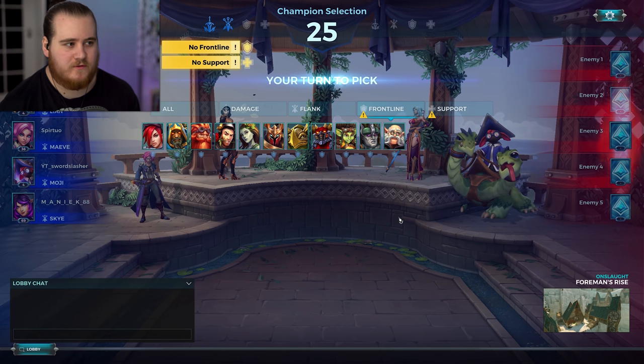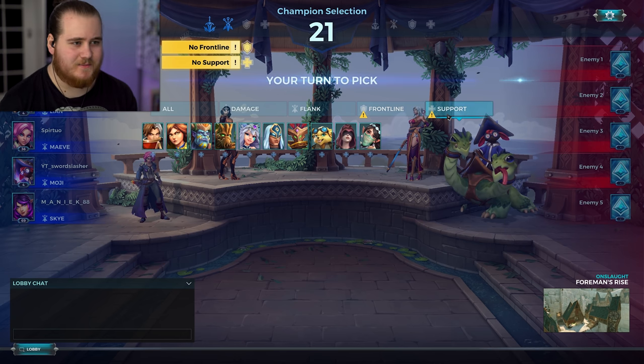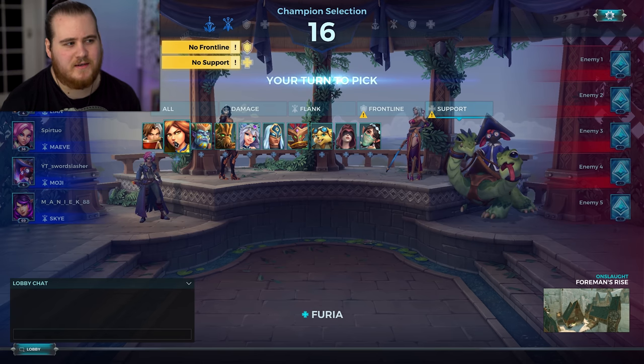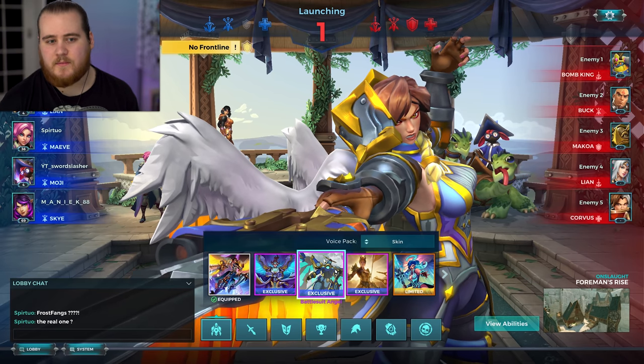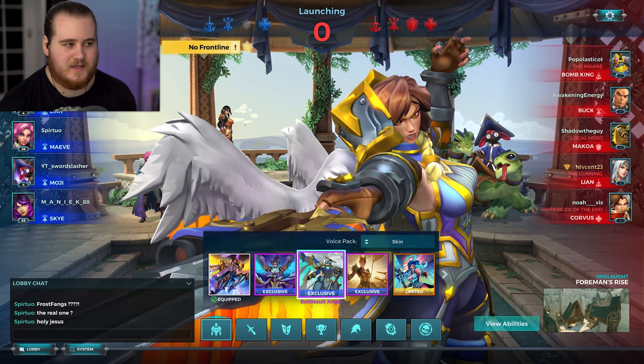For game one we've got Onslaught on Foreman's Rise with a Leon, a Maeve Moji, and a Sky, so we need a front line and a support, which is kind of what I was expecting. We'll grab somebody like Corvus or Furia — let's go for Furia. I'd be up against BK, Bark, Makoa, Leon, and a Corvus — shoutouts to Spur2o, though I'm guessing I'm butchering that name.